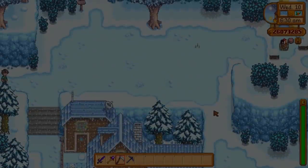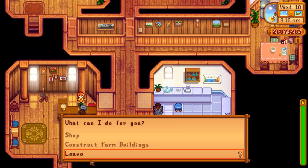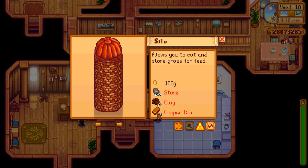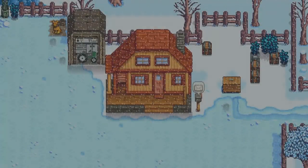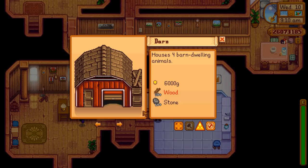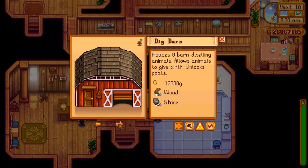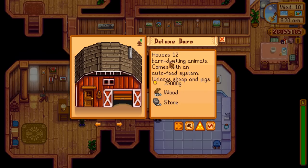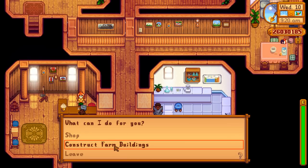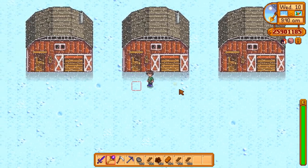Luckily I can use my CJB cheats menu to build everything instantly. First thing I need is a silo which requires 100 gold, stone, clay, and copper bars. Next up is my very first barn - one of four: 6,000 gold, 350 wood, 150 stone. The upgraded version is 12,000 gold, 450 wood, 200 stone. And the final deluxe barn, the biggest of all, houses 12 barn-dwelling animals: 25,000 gold, 550 wood, 300 stone. Now let's do it three more times - four fully upgraded barns, soon to house a whole bunch of animals.